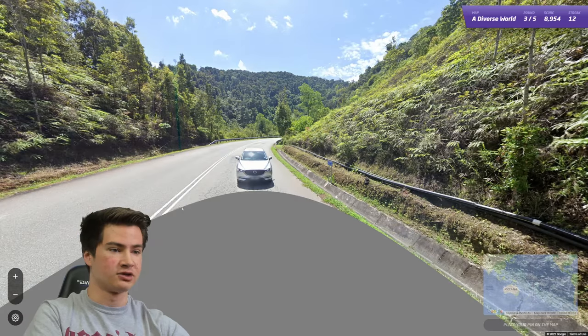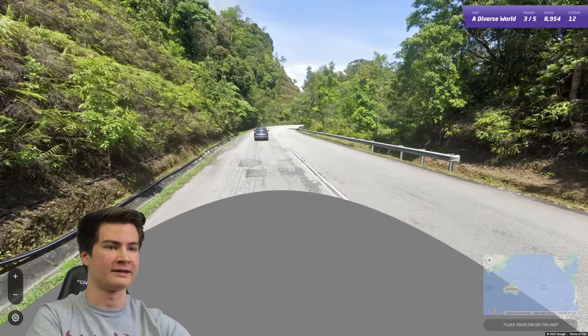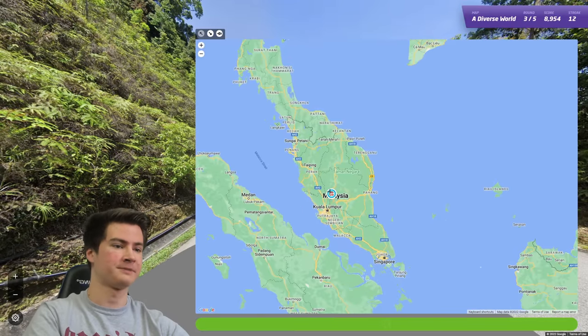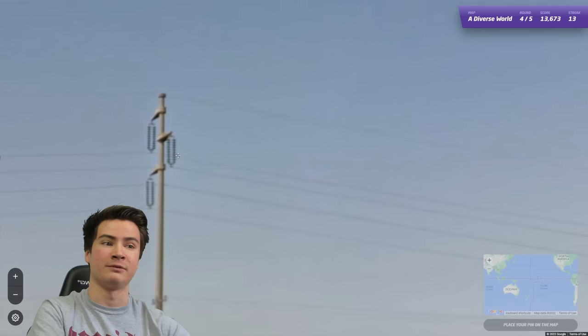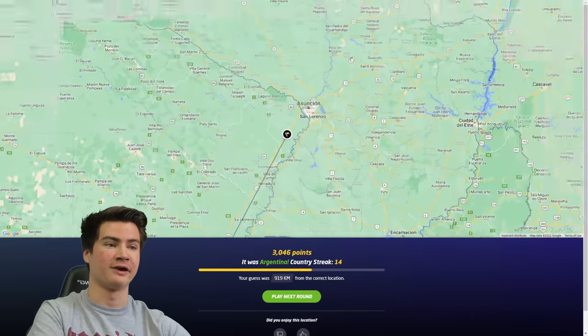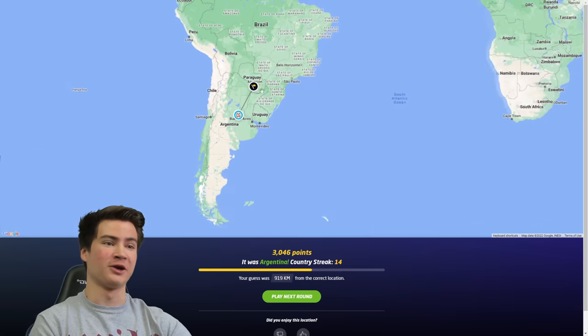Round 13 - here we're driving on the left. Seems like a Malaysian sign - they got those blue signs there. Double white lines as well, driving left. We should be on Peninsula Malaysia. And there it is. Round 14 - very flat, looks like Argentina right off the bat, and we do have the Argentinian poles. Way up there in Paraguay - makes me want Paraguay coverage. One of the last parts of South America to not get it - I really hope they go back there.